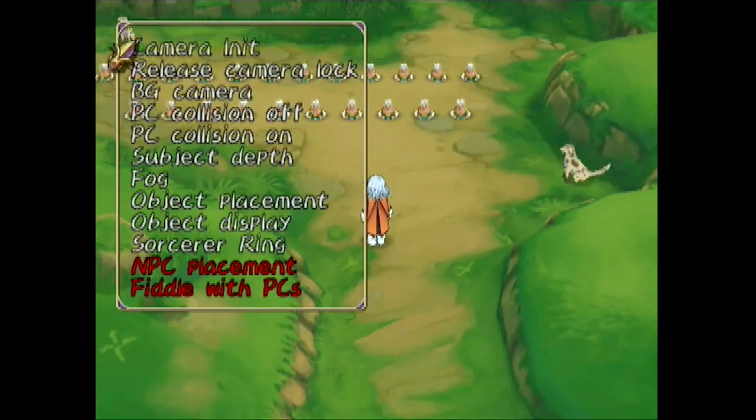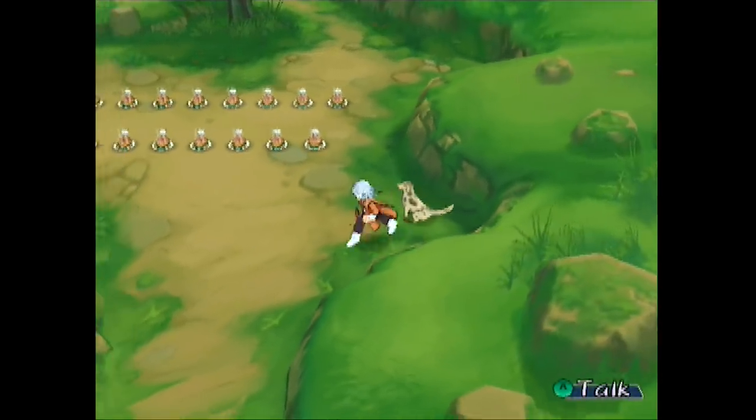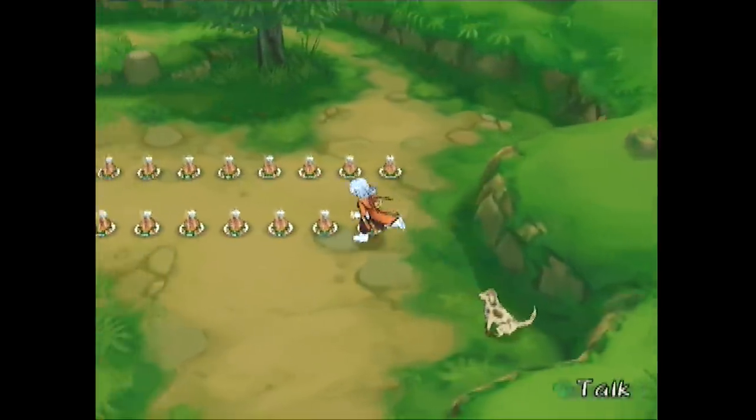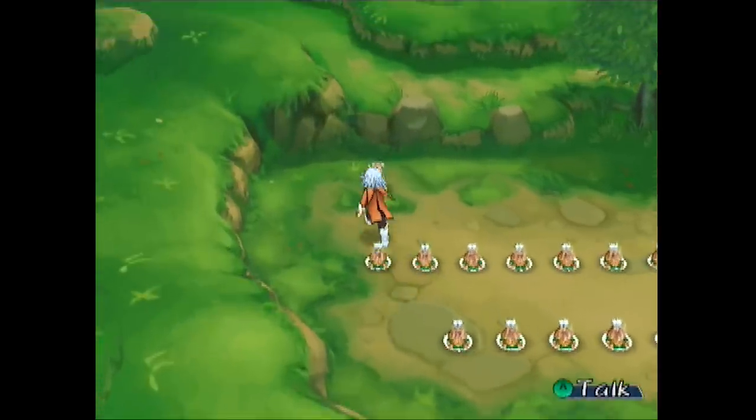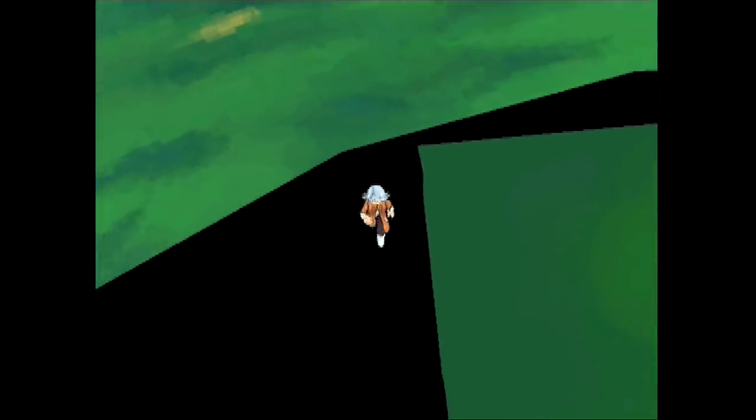You press L and you have some additional options. You can turn the collision off, which is pretty cool, so you can walk through walls. That also means terrain, apparently — so you can walk right off the edge. Is there anything beyond the skybox? Now you're just floating — into the void.